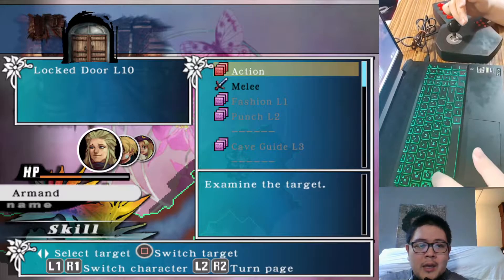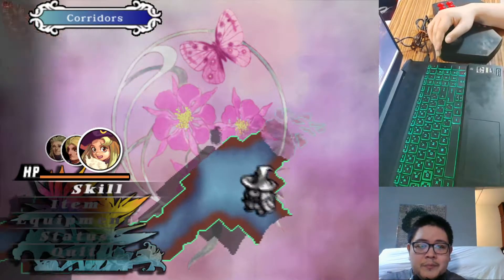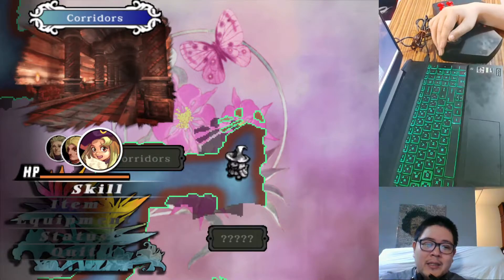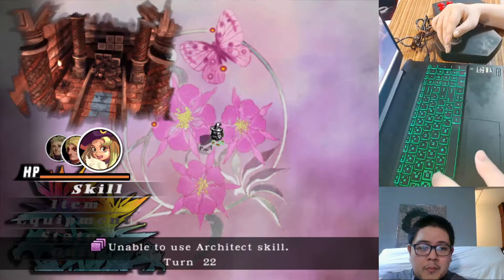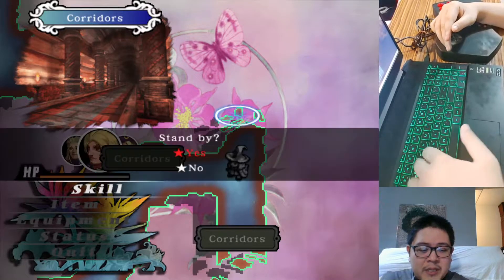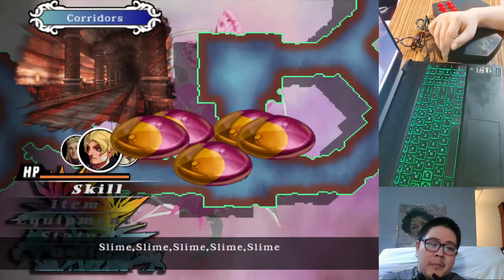We need to use the skills, and we have a locked door, and none of us, I believe, have the locksmith skill, which is unfortunate. But the locked door usually has treasure, which we don't have access to. Let's have her use eavesdrop. Nothing to see here, moving along. Let's make sure that everybody's healed up and head back towards where we came from.